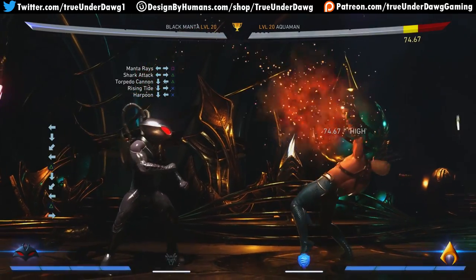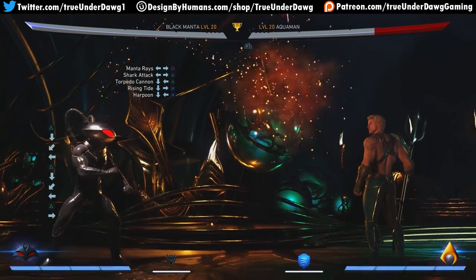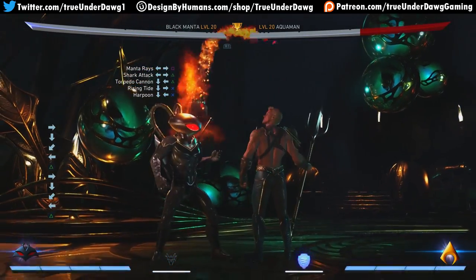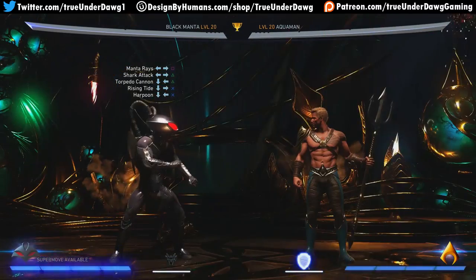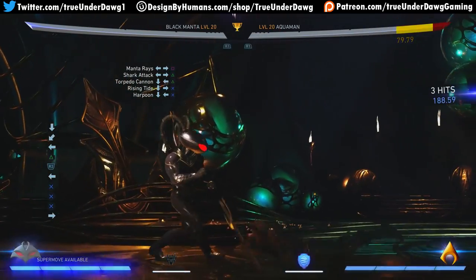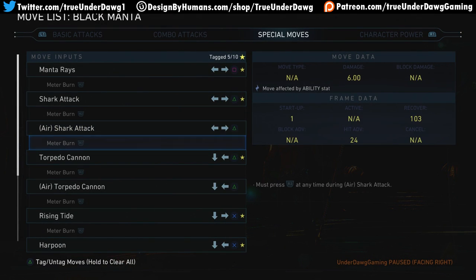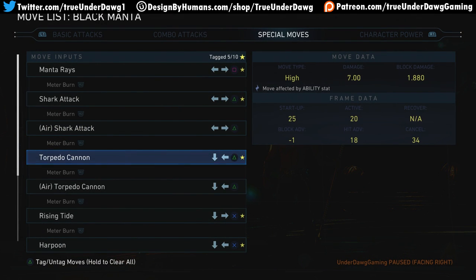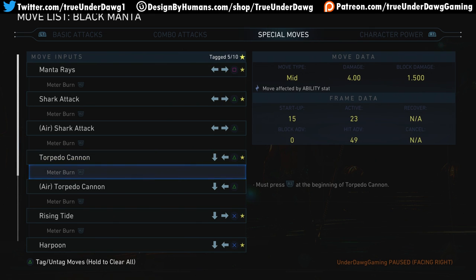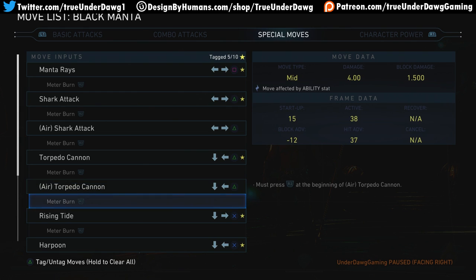Then we have Torpedo Cannon — that's his missile and it's a high attack. It tracks if they're close but otherwise travels at an angle. The meter burn version launches to extend combos — you can totally do a back three after it. Great combo starter. Frame data shows it's safe, but with 25 frames of startup the opponent can probably jab out. Meter burn is neutral on block. Air versions are unsafe.